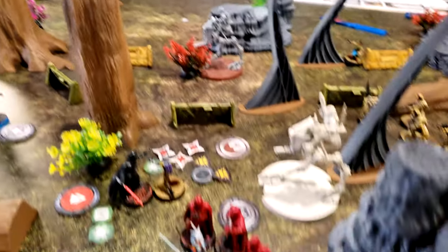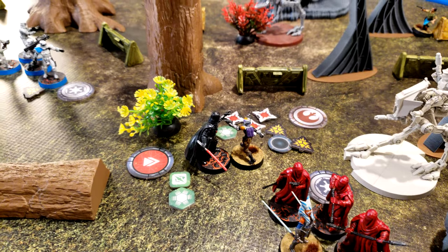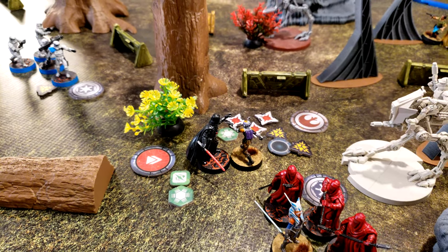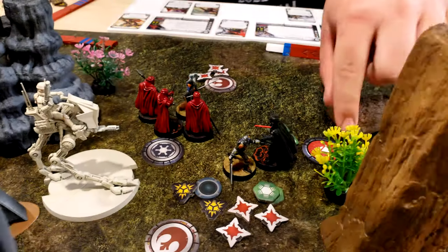I'm going to go with Sabine — roll off suppression, not a single one off. I'm going to dodge. Aim, then he's going to swing.